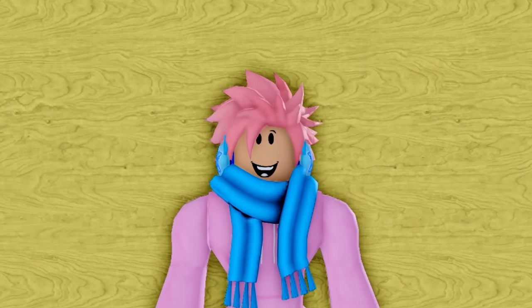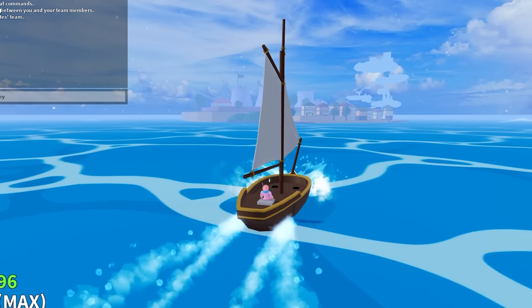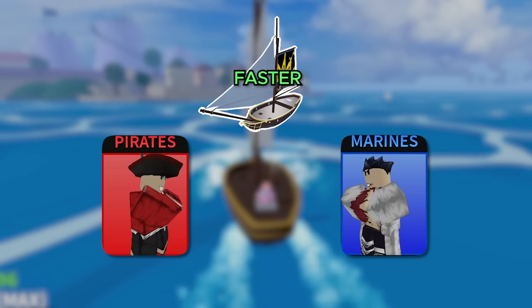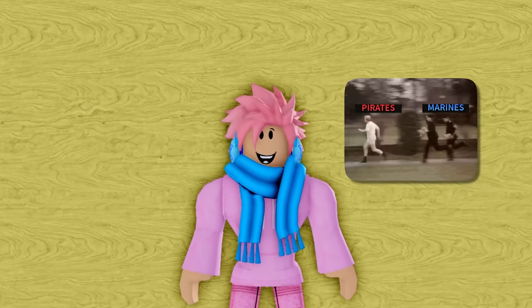The Sloop is the most commonly used boat in the game. It also moves at a different speed depending on your faction — pirates move slightly slower and marines move slightly faster. The reason for this is to let marines catch up to pirates, which is how the game is designed to work.